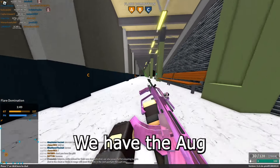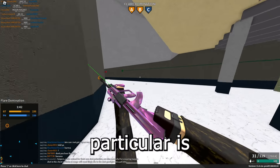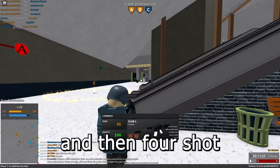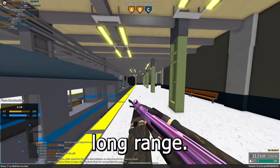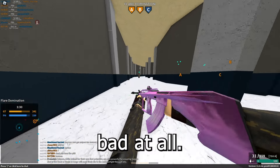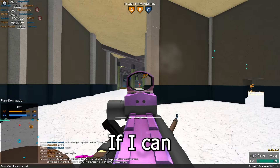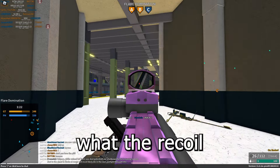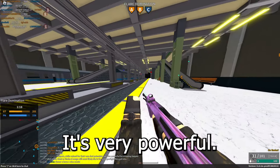For the Assault Rifles category, we have the Aug A2 7.62. This thing is super good because it can actually 3-shot at close range and then 4-shot at long range, so it's very good at both. It has a pretty fast fire rate at 750, which isn't bad at all, and it has basically zero recoil. It's very controllable and very powerful.